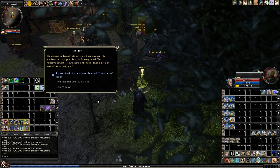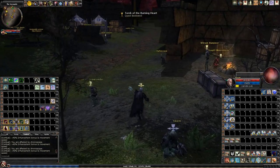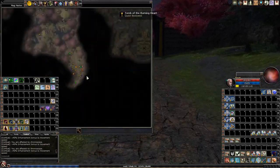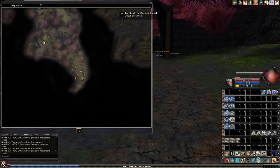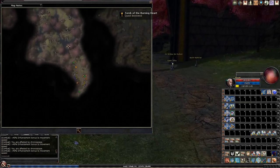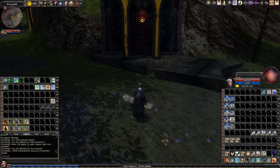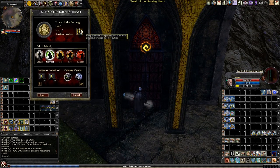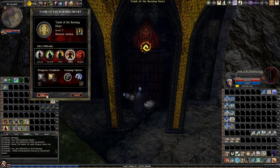Next, we're going to go to the quest. It's the War Fragility at the bottom of the map, and we're off. I'm going to show you how to solo the Tomb of the Burning Heart. As you can see, it's meant to be played by 4 players, but we're going to do it just us.